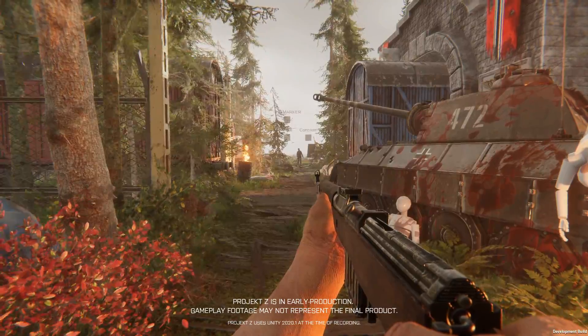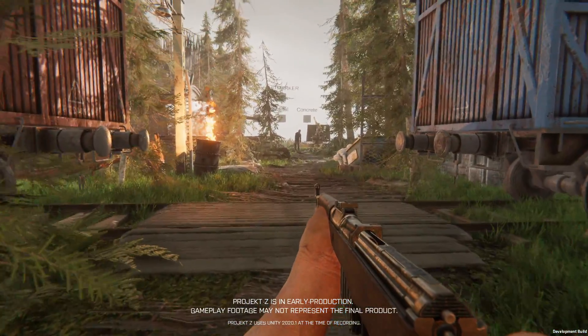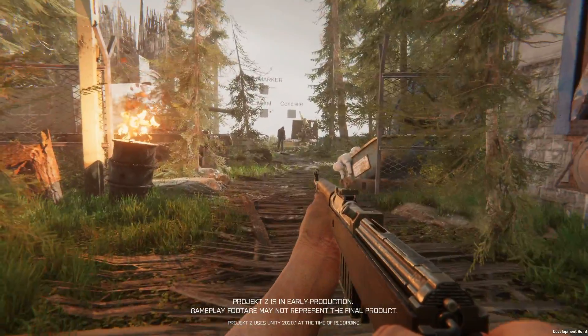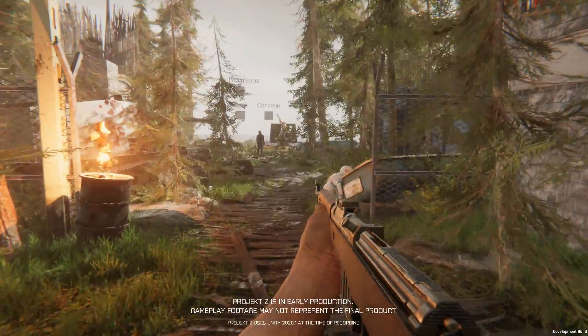Let's start with the movement. The basics such as sprinting, walking and crouching are there, but we will also allow the player to go prone in order to make less noise. Of course, everything is fully animated.